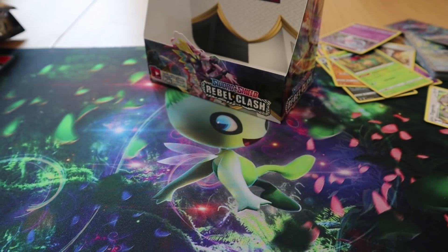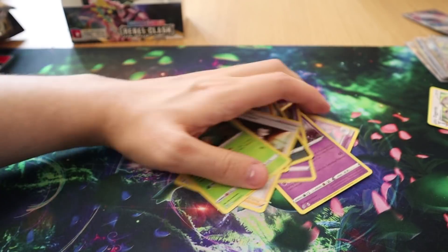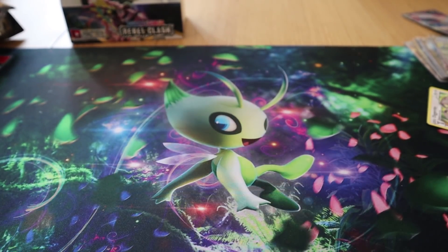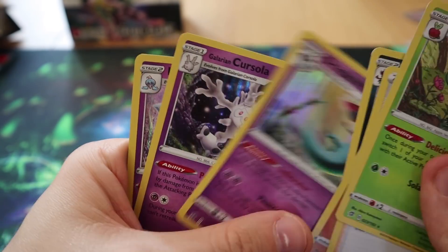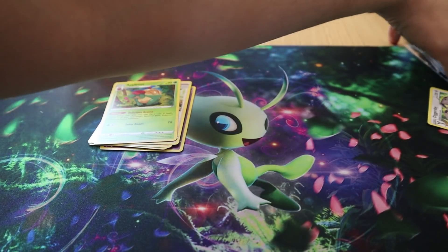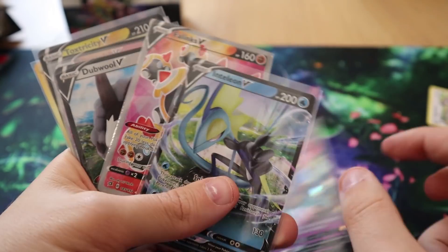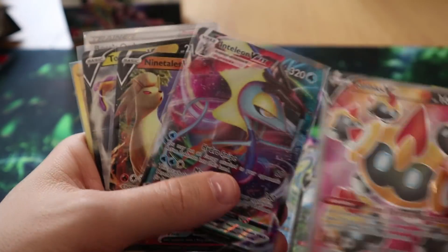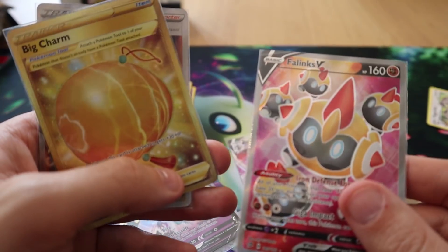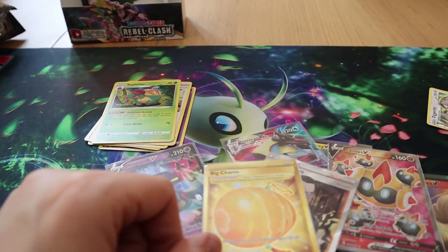How many hollows did you get? Let's count: for hollows — one, two, three, four, five, six, seven hollows; and one, two, three, four, five V cards; one VMAX; one Full Art V; one Full Art Trainer; and a gold card. Absolutely broken box.